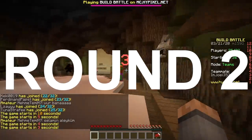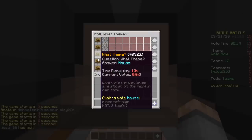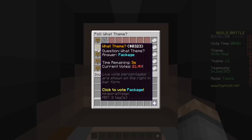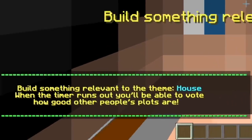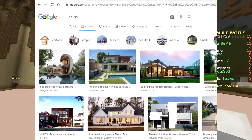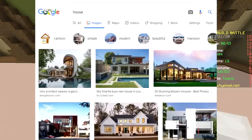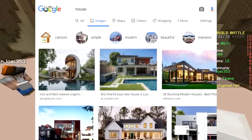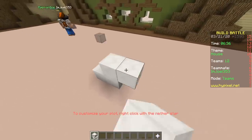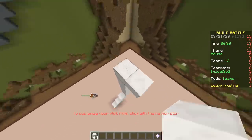Second round, baby! First result on Google: house. What a picture — what the hell is that, Google? It's an architect who weaves an organic futuristic house into... something. That is going to be a tough one to build. Google search results are based on your previous searches.